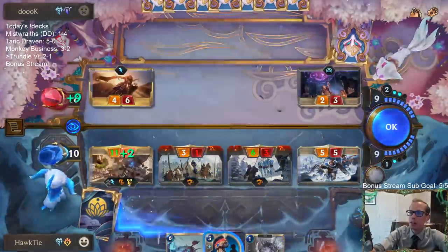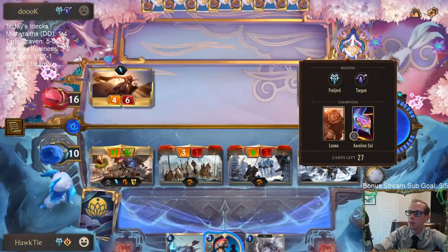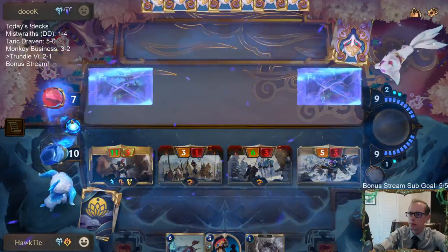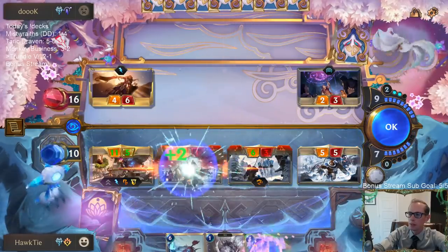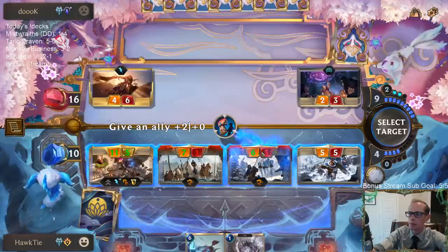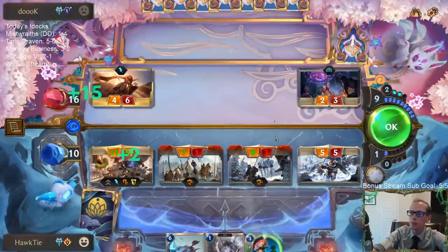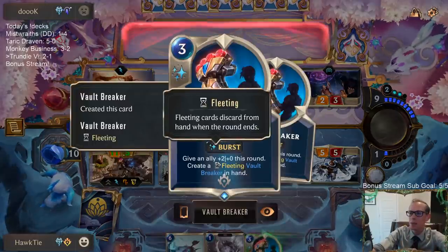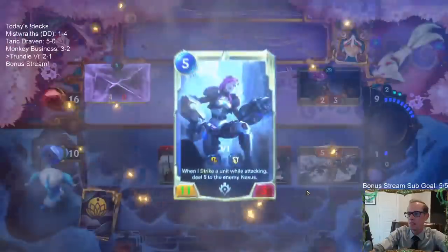We could go all out — I could spend all my mana on Vault Breakers and try to kill them. I'll still be able to play a one-mana 7/7. Oh, that doesn't even kill them — I was doing the math of +3/+0 not +2/+0. Well, whatever — now they're down to one.